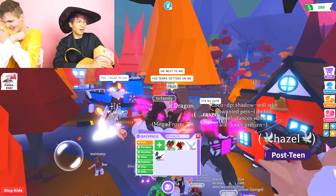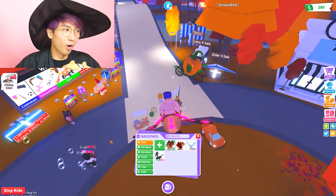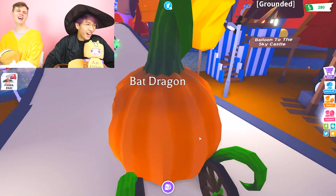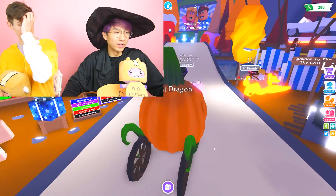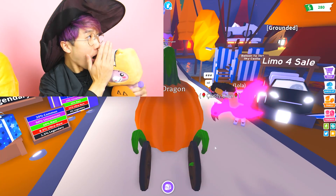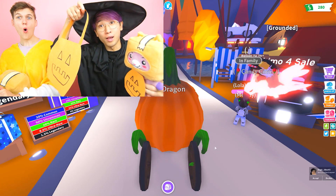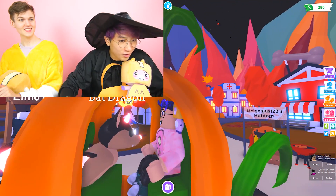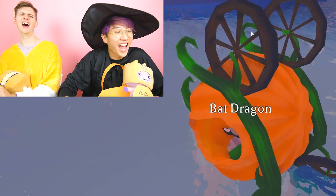I gotta hug Moxie. You can ride in the pumpkin carriage with your Bat Dragon — the ultimate Halloween flex. What do you think people will trade for that? I have no idea. We might have to do a future video on that. We might have to get Adam a little sweet treat to eat back. First things first with the new Bat Dragon — we gotta give him his first little bath. Oh yeah!